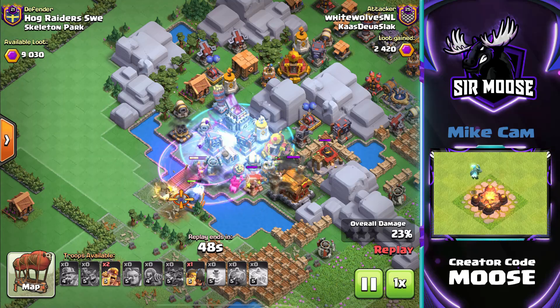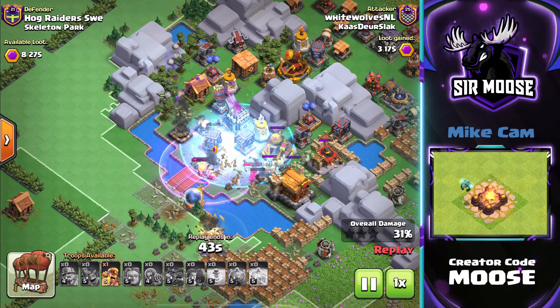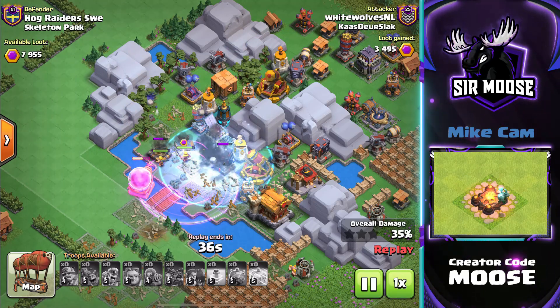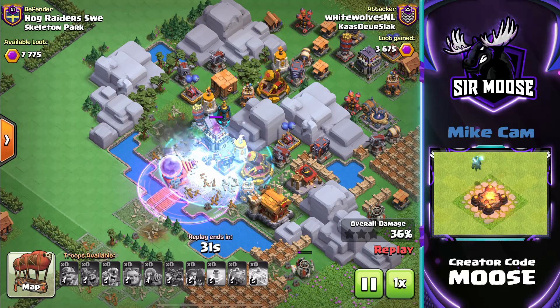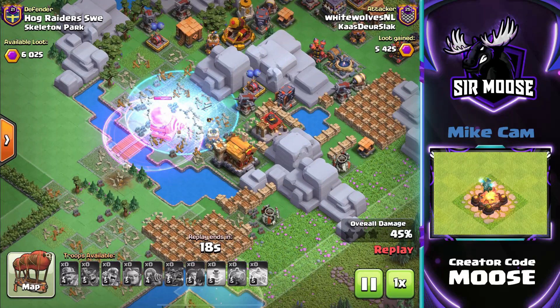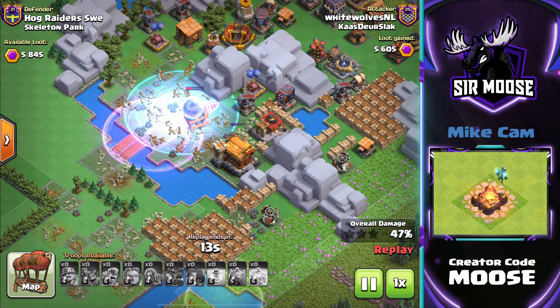Mega Sparky now doing loads of damage, moving into the core of the base. We're at 30-odd percent. So that's all of our troops used — nothing else left, a few seconds left of the replay. How much more damage can we get out of Mega Sparky? Hopefully take out the minion hive — that's really, really annoying. The second stage of the attack will be using the Mountain Golem, because the Mountain Golem is amazing, especially with the Endless Haste spell.